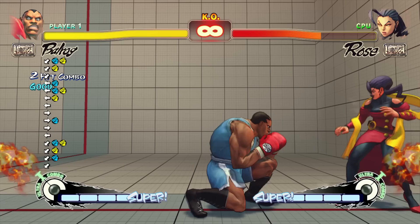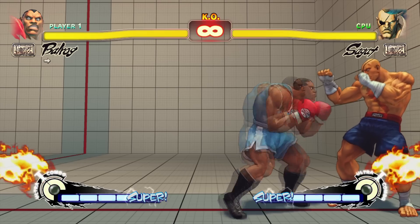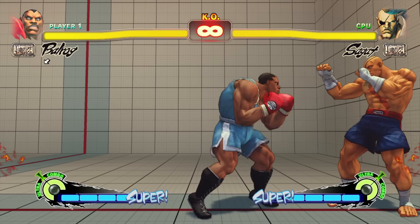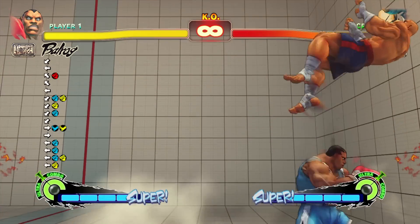Trying to combo from standing jab into crouching medium punch will often whiff on most of the cast. For some characters, you simply cannot combo into crouching medium punch regardless of whether you attempt it from crouching or standing jab. Character-specific combo options are available — just know your spacing and be able to buffer your charge timing appropriately.